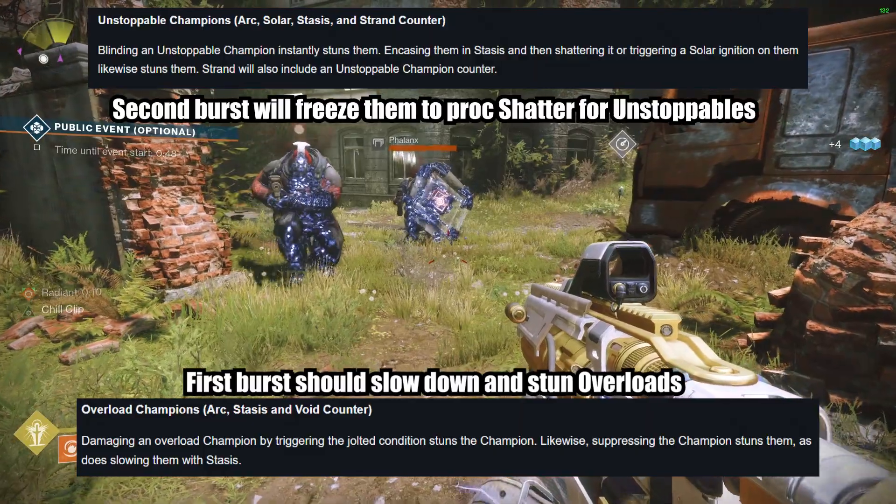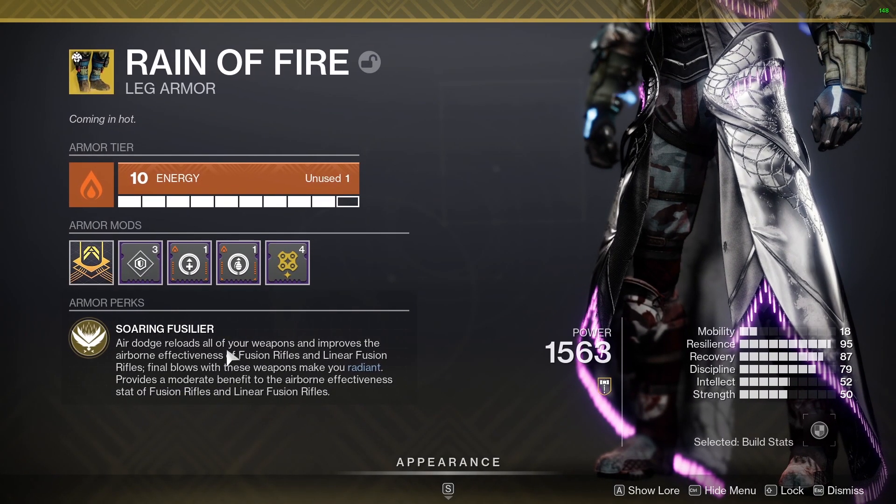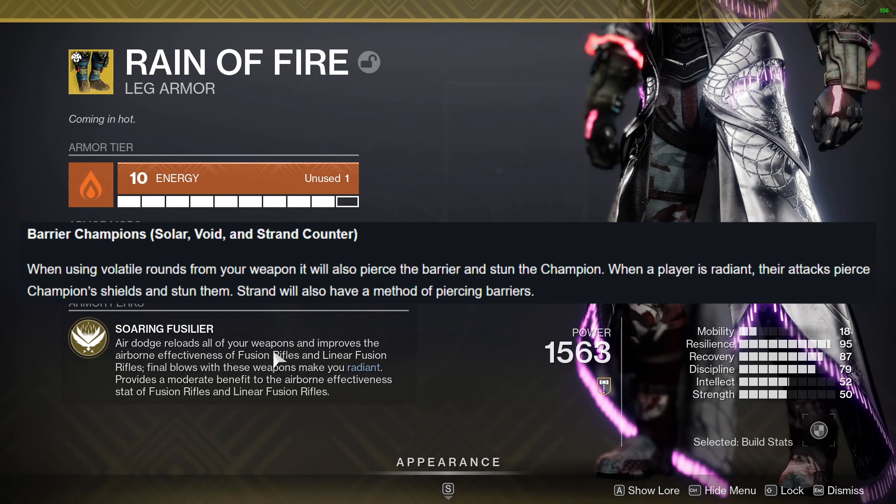Warlocks, put on Rain of Fire — dodging midair will reload your gun, and getting kills with your fusion rifle will make you radiant. Do you have a fusion rifle with Chill Clip yet? Let me know, and thank you for watching. Stay safe.